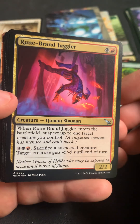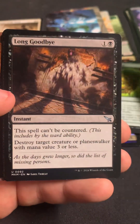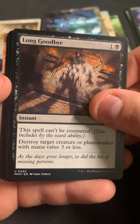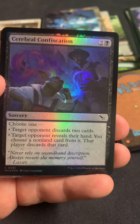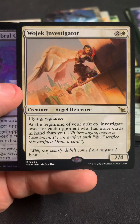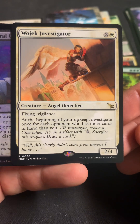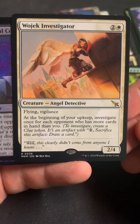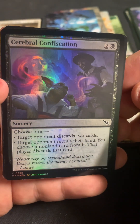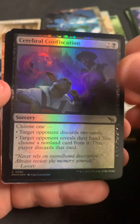Demand Answers. Runeband Juggler. Got some rope. Long Goodbye — that's decent removal at least. We got just a one-rare pack — Rojack Inspector. Pretty sure that's one of the better rares; I'm actually looking for a couple of those. We got Cerebral Confiscation as the foil.